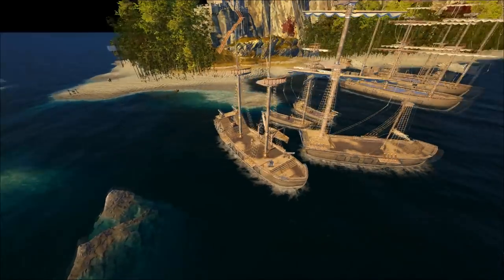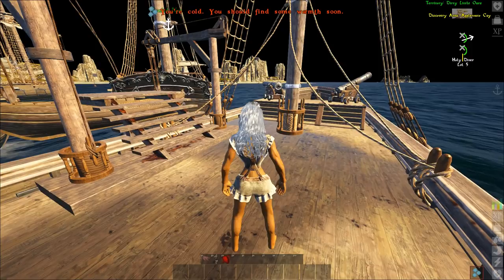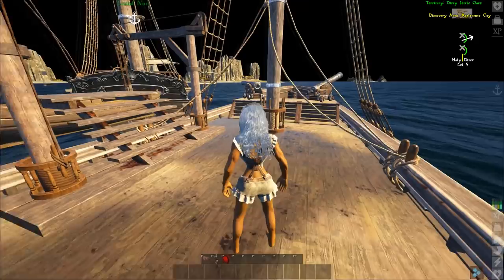Yo guys, Spazzozolong here. Today I'm going to show you what a correctly built ship looks like in Atlas. This is what we call a battle schooner.